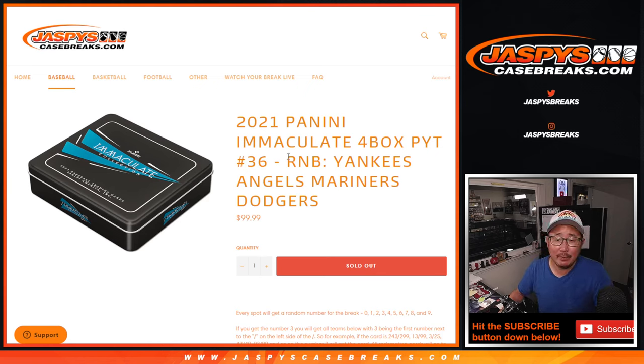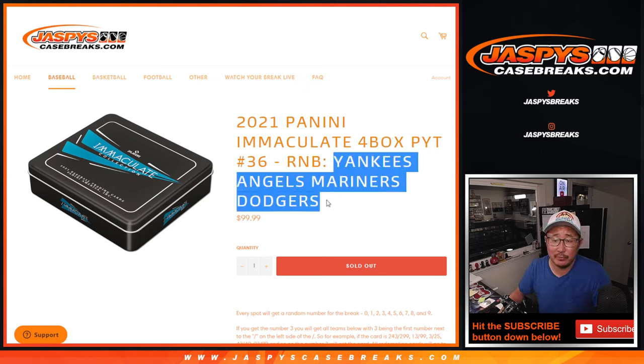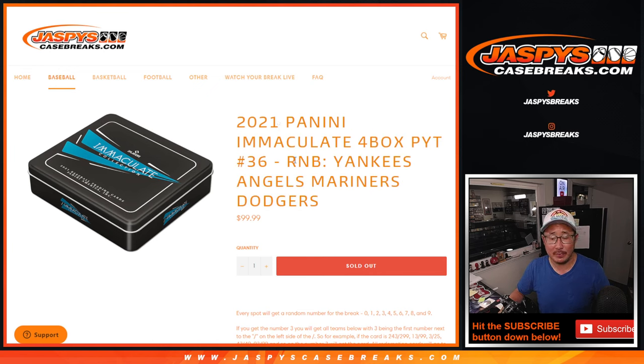Hi everyone, Joe for JazzBeastCaseBreaks.com. Another random number block randomized for that set of teams right there. And this unlocks Immaculate Baseball — pick your team, number 36.